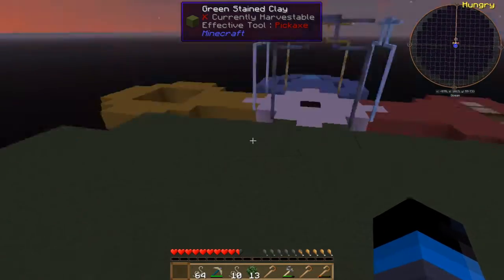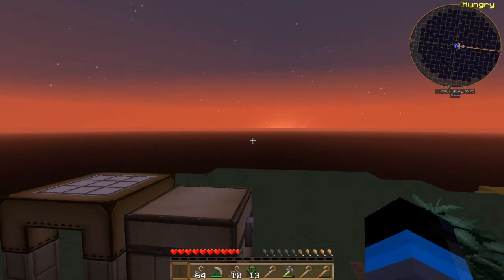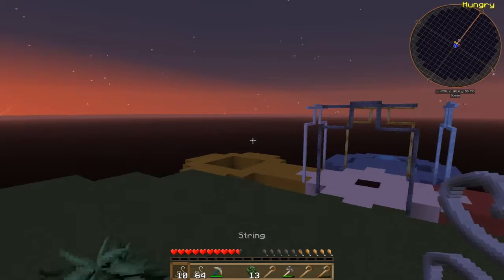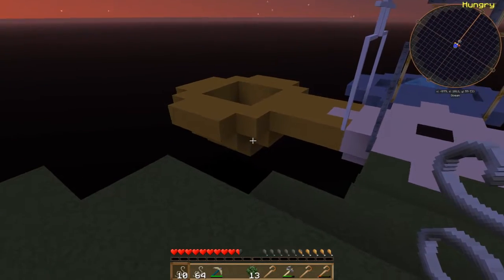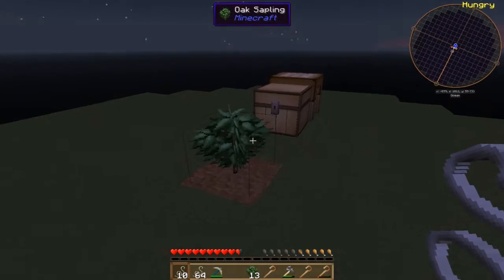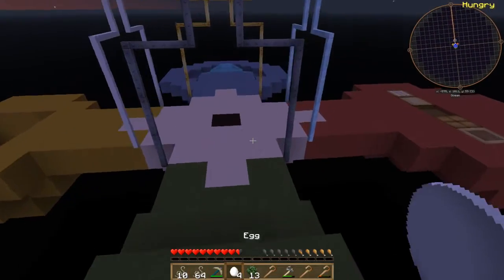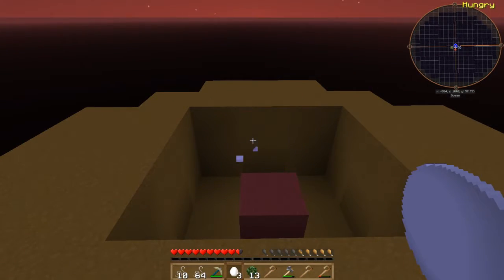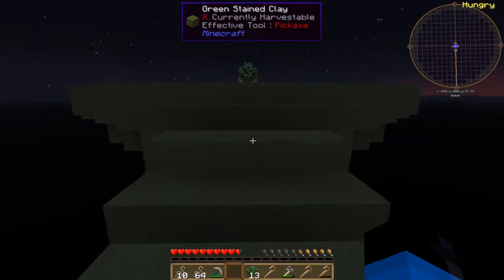Hello guys, welcome to another episode of Agrarian Skies 2. In between episodes I finished off gathering the string like I said I would. I also dug a little hole - I had to carefully replace some blocks to remove the void. That's going to be a little chicken pit to try and get some chickens, but no good - we'll keep trying next time.